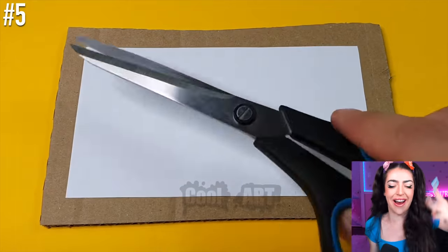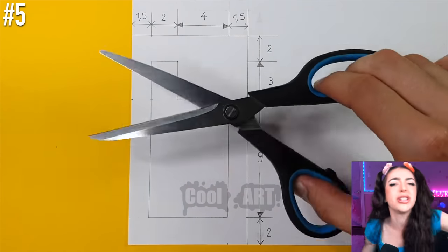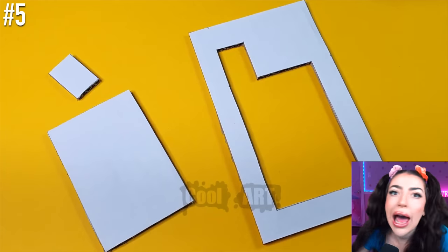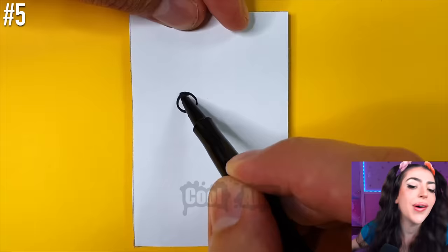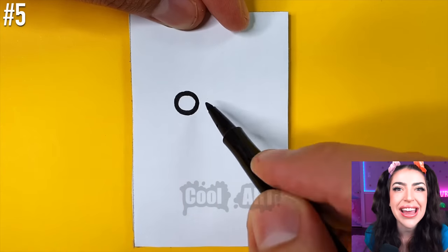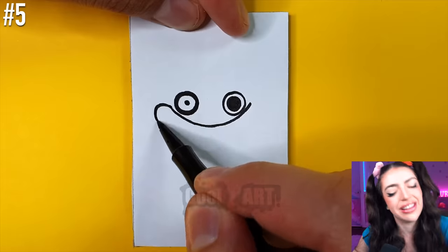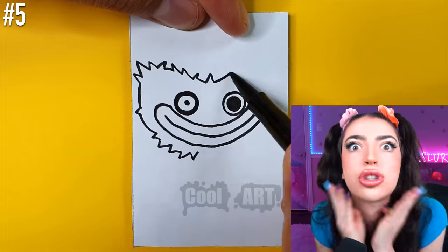Our next Poppy Playtime chapter 3 art involves using scissors! Family, you know how we feel about that — you gotta use scissors with safety! Now we're drawing: one black circle there, another black circle there, and a giant tube that kinda looks like a bendy straw. Family, who do we think they are drawing right now? It looks like it has a fluffy head and a really big mouth with weird-looking eyes, but the shape of the head kinda looks like Kissy Missy!